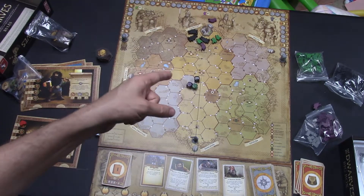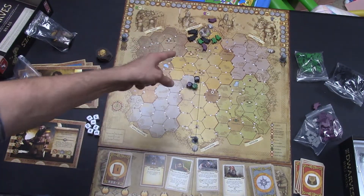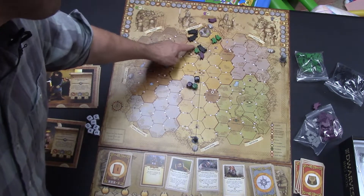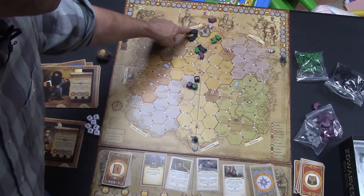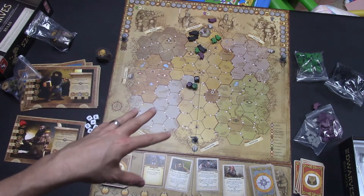The next time you spawn someone in gate five, they don't start here — they start over here. So you could have another breakout. Depending on the color, maybe it's going to be brown this time and goes out this way. Maybe some more people go here, and that causes another breakout. So you can have a chain reaction of breakouts.